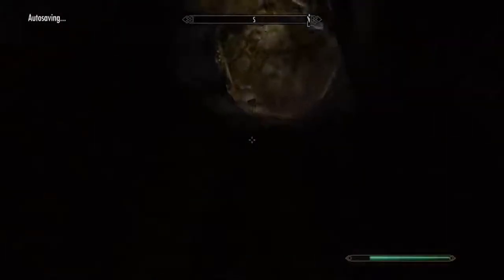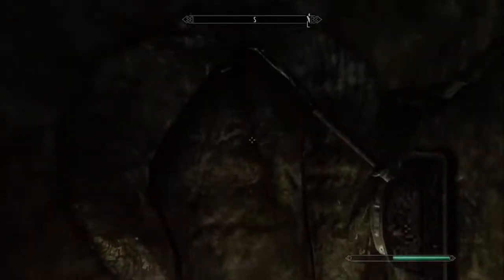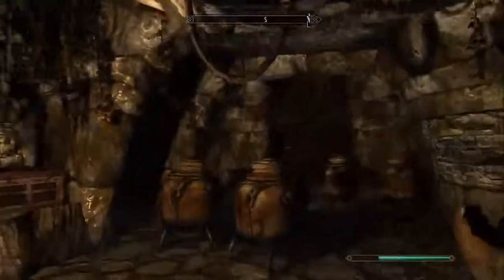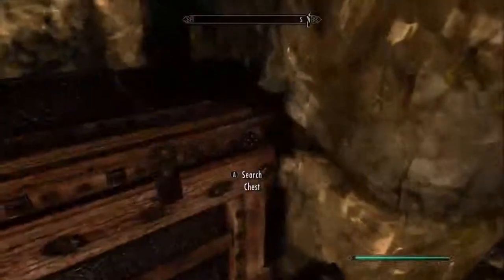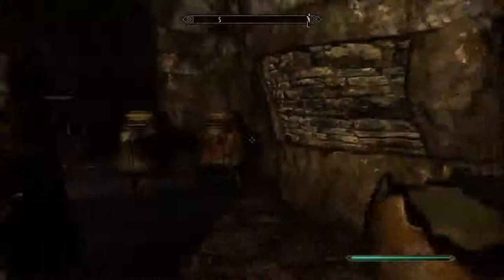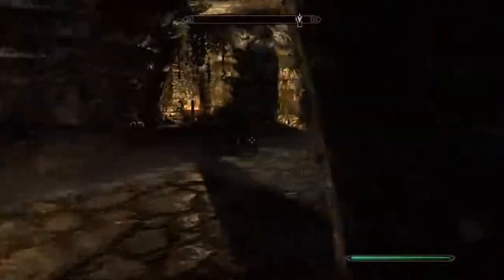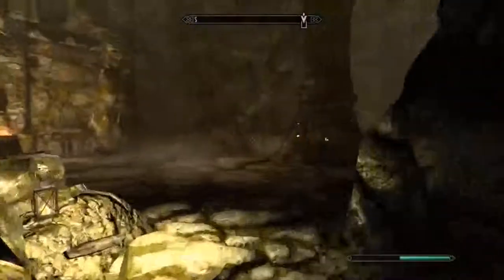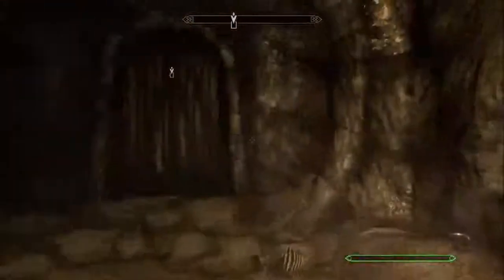I'm just going to start heading back now and go to Delphine. There are some potions over here which I'm picking up now. Nearly out of this crypt — you can see this just takes me to the entrance of the crypt, and then just go outside.